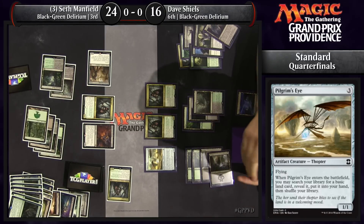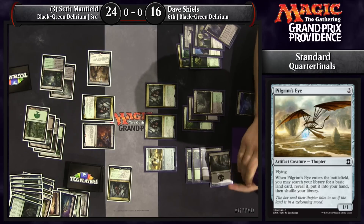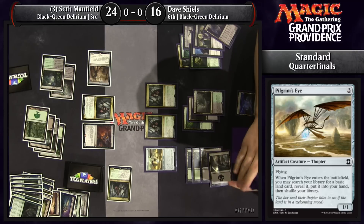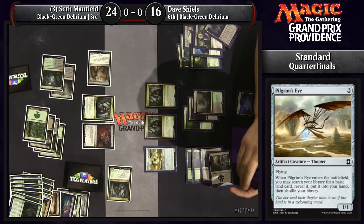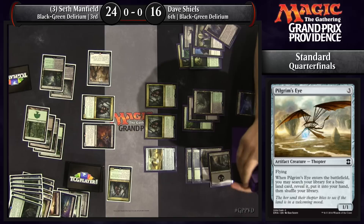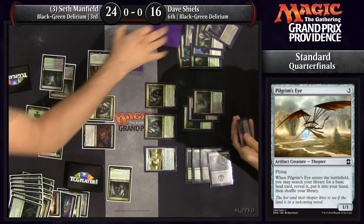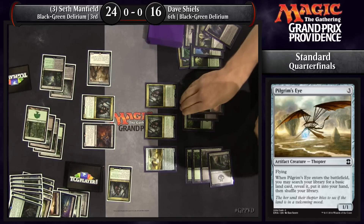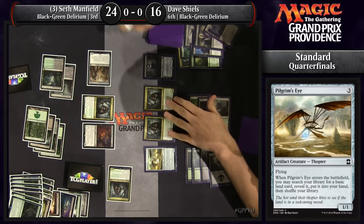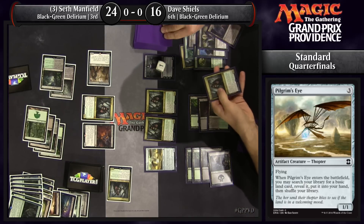You mean Flampler? A Flampler — it says right on there. That is an interesting word, Flample. It's a technical term. Pilgrim's Eye for Dave. And this Pilgrim's Eye, if it does die, he will have Delirium. There's a Liliana — this is also going to give him a shot at Delirium.